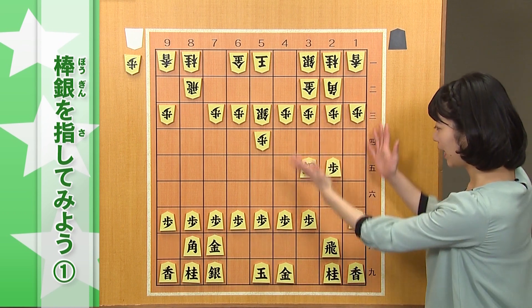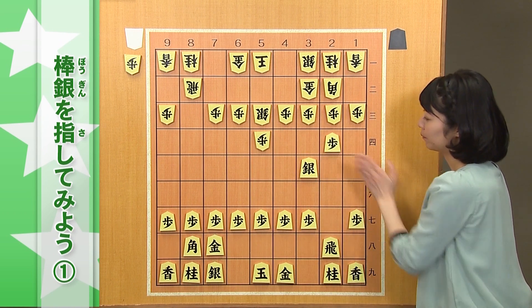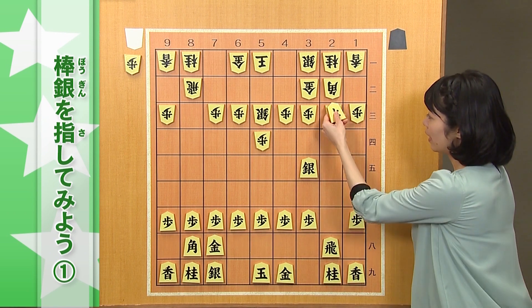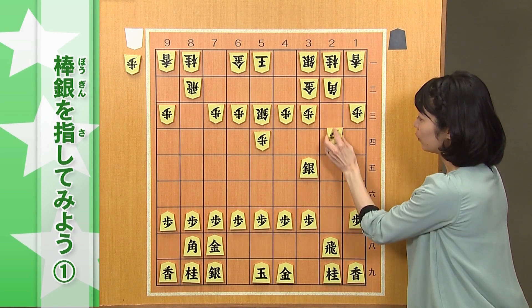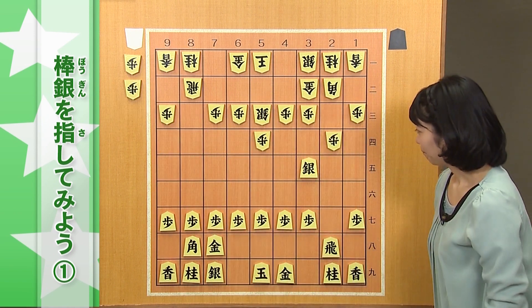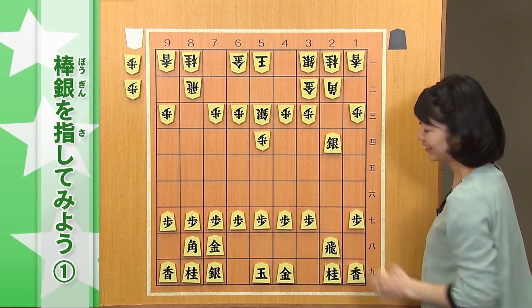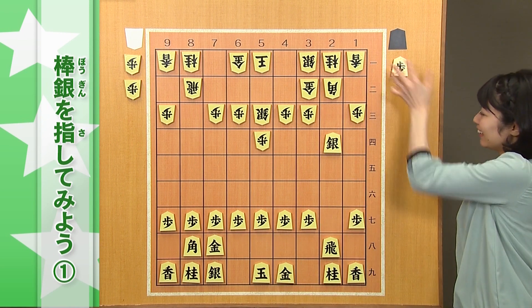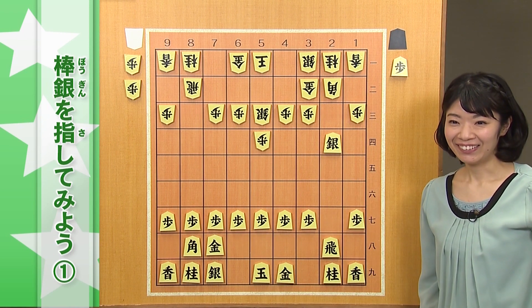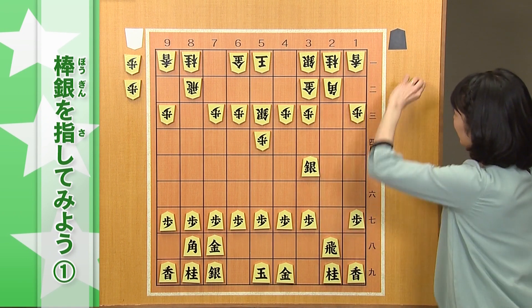この攻めの手筋を皆さん注目して、頭に入れてください。まず、２四歩と突きます。これ、次に成る狙いがあるので、相手も同歩と取ってきますが、ここで同銀とずんずん銀が前に進んでいくのが攻めの良い形です。これ、飛車で行ってしまうと、